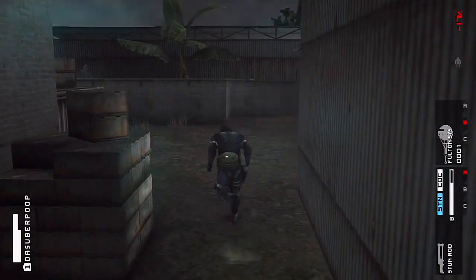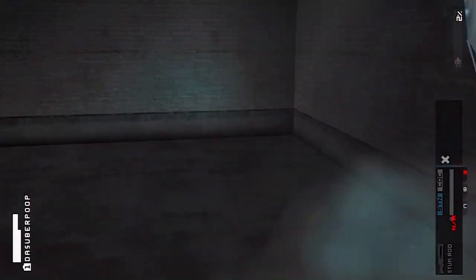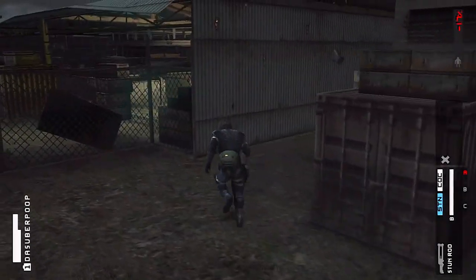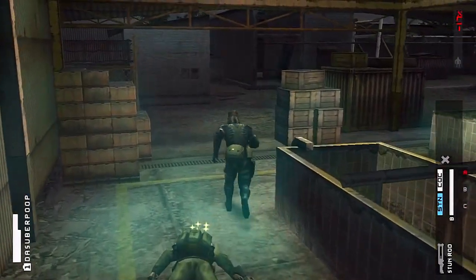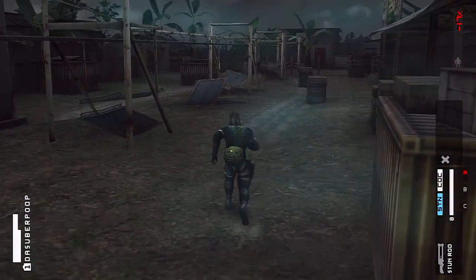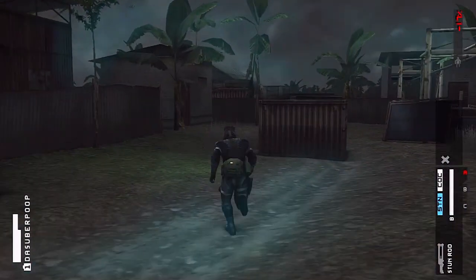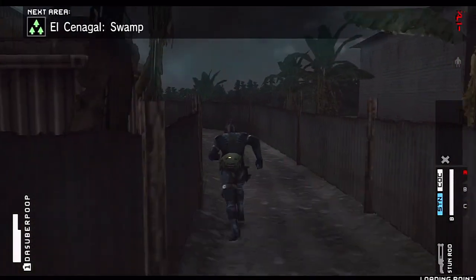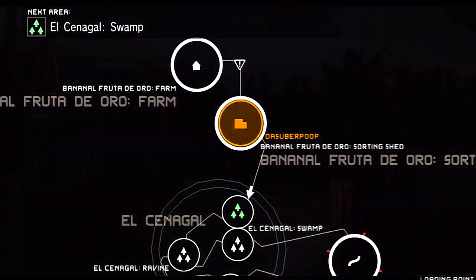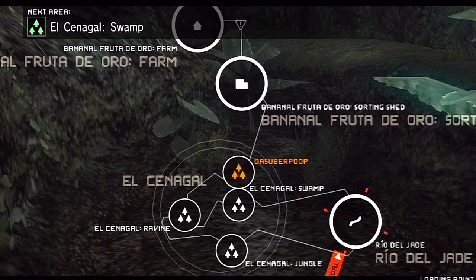Let's see if there's a prisoner up in this area - if not, we'll kidnap one of those last two guys. Yep, there's a prisoner, so I'm glad I saved that Fulton. We don't have any more Fultons, so we're gonna head straight back to the Rio del Jade and finish this mission. We're definitely not gonna get the S-rank because I've been taking way too much time exploring and taking suckers. But I'm alright with that - we got everything we came here to get.